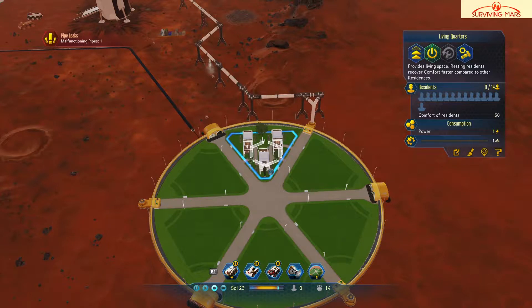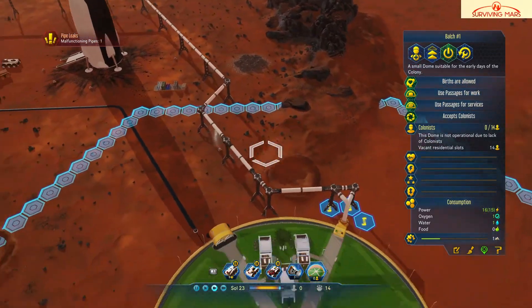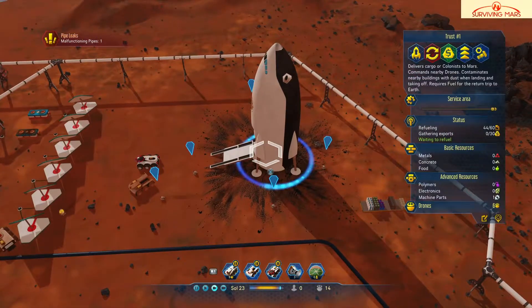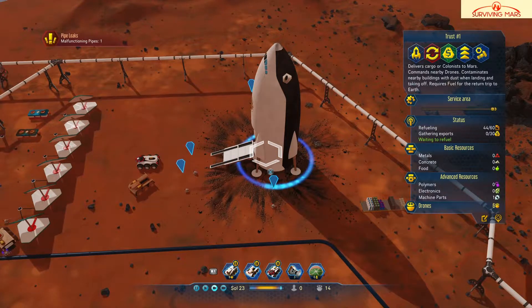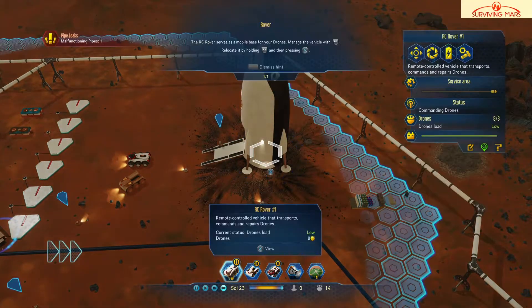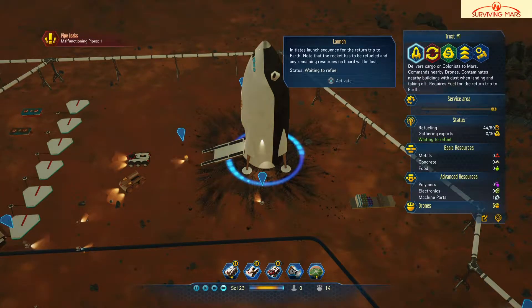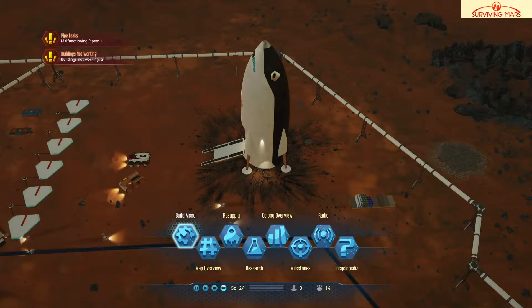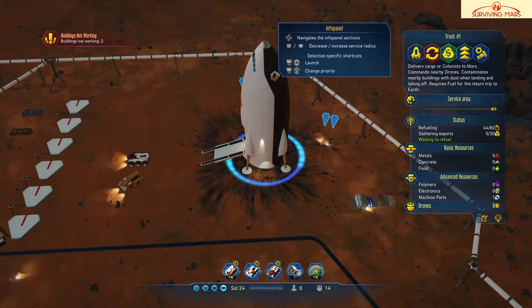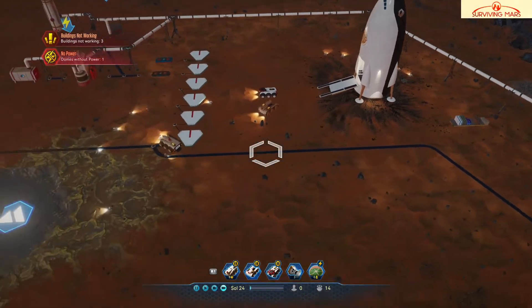Construction in progress — there we go, that's built. Lack of colonists — I wonder how long it takes to move people in. I think I have to send this thing out to have people move in here, don't I? Yeah, I do. Let's click on this — what do we do here? I want to launch it. I have to make sure I'm doing this correctly. We have a power shortage — okay, let me take care of this power situation first.